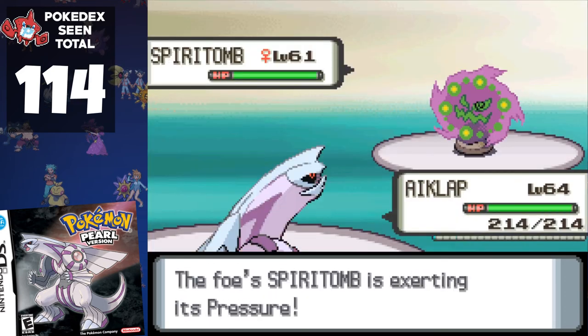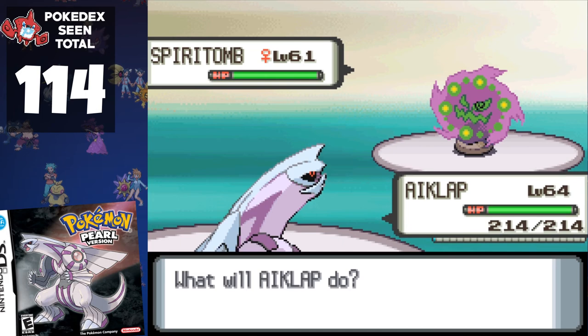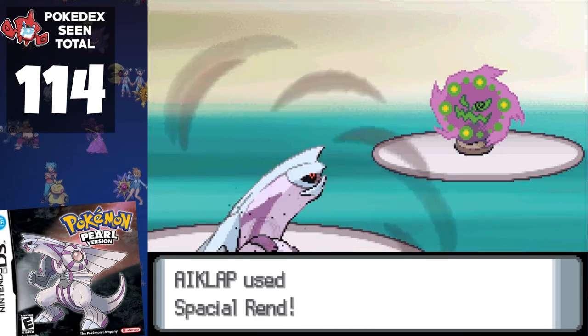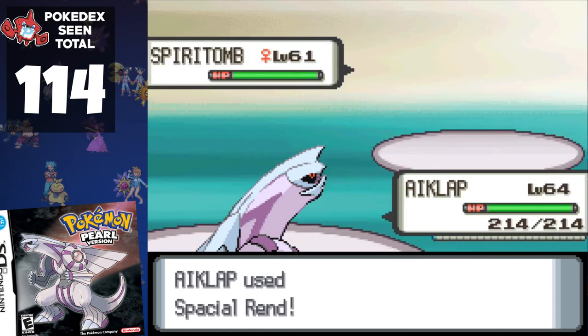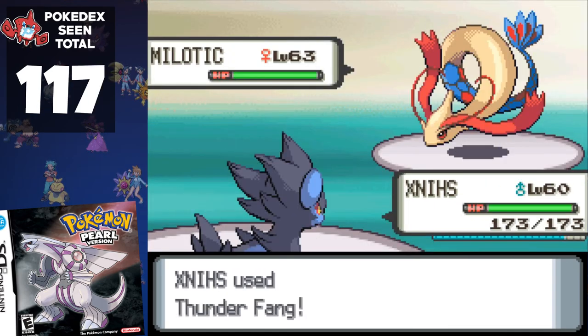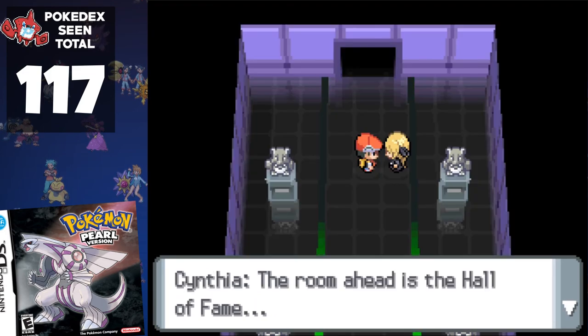After plenty of grinding through the Elite Four, it's time to wrap up this challenge and find out how many Pokémon you can avoid seeing. Cynthia uses new additions Spiritomb, Garchomp, and Milotic. So, in Pokémon Pearl, you can avoid seeing only 34 Pokémon, and you're forced to register 77.5% of the Pokédex while completing the game.